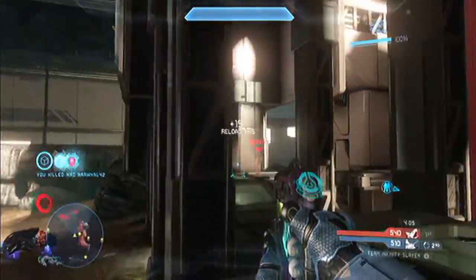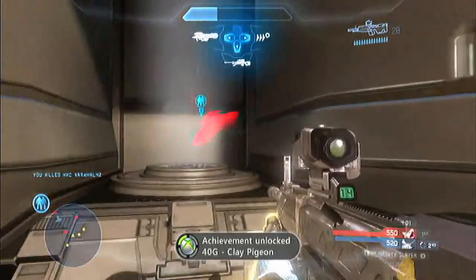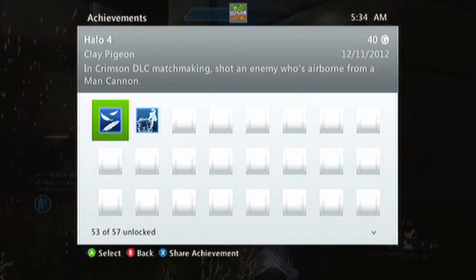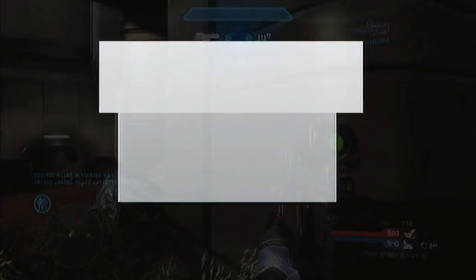I end up sticking this poor bastard twice as he comes off of the other gravlift. Ready — one, two — there he goes. Stuck him, and got Clay Pigeon, 40 gamerscore. I'll pop the achievement even though I'm in battle. Shot an enemy who's airborne from a Man Cannon — you don't have to shoot him, you can stick him like I did.